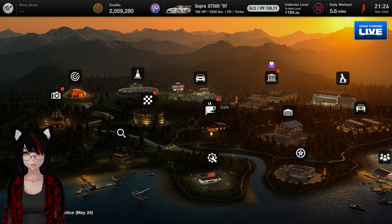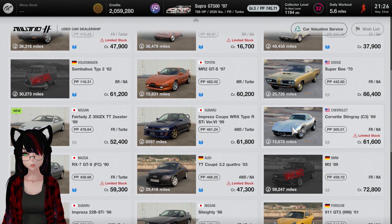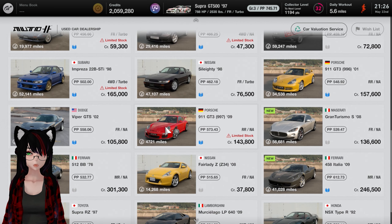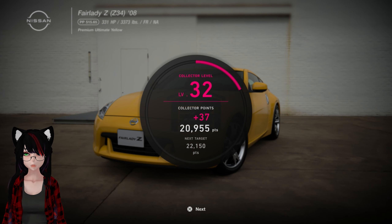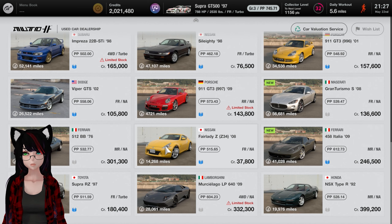I guess we'll do a little bit of searching through the car dealerships — see what we have in here, see if there's anything interesting or anything that I would be interested in buying. Apparently I have the Silady — I didn't realize that. I have 1.2 billion. You know what, I'm gonna get the Z34, because why not? Go ahead and purchase that — that might actually give me a menu thing done. Still have over 2 million.